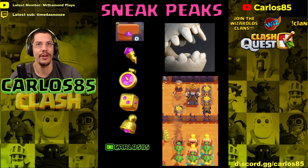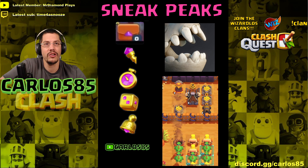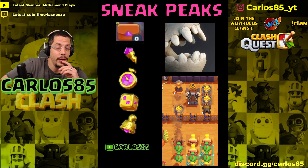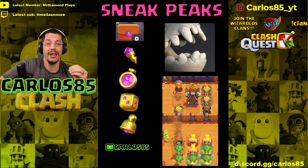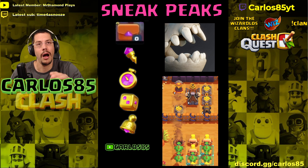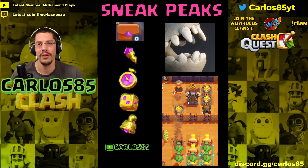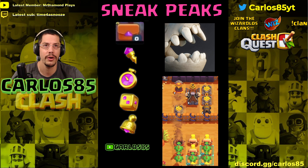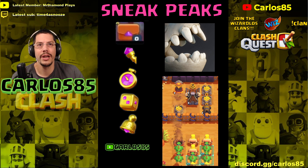Someone posted a while ago that it could be a skeleton miner, but Darian confirmed it's not a skeleton miner either. A lot of people thought it could be a skeleton miner because of this picture here — we see quite a few things. At the top we see a new kind of wall, which could be a hint that this is either the end of the stage or there's a boss behind it. We also see what looks like a new troop digging underground up to the inferno tower. Some people connected this to a skeleton miner drawing on the Clash Quest Twitter, but Darian denied it.